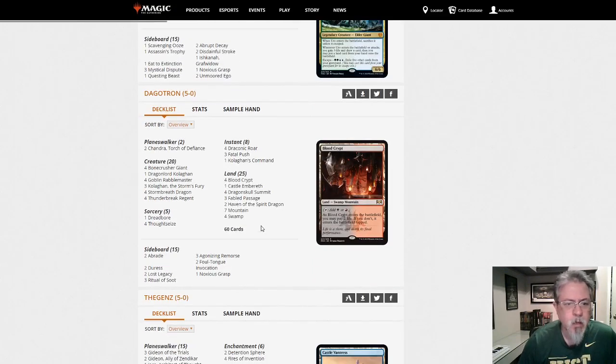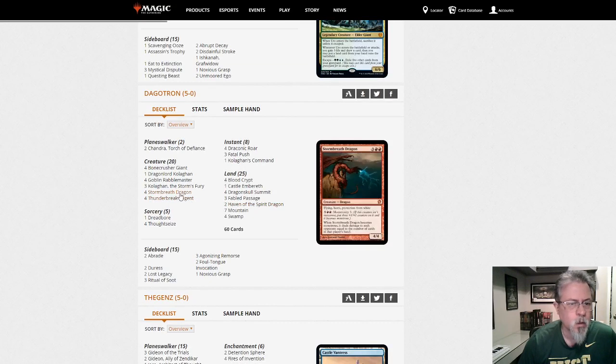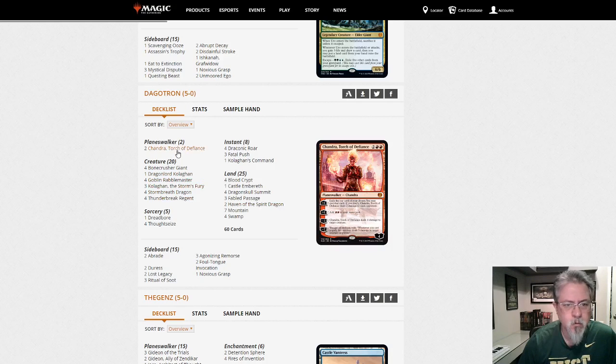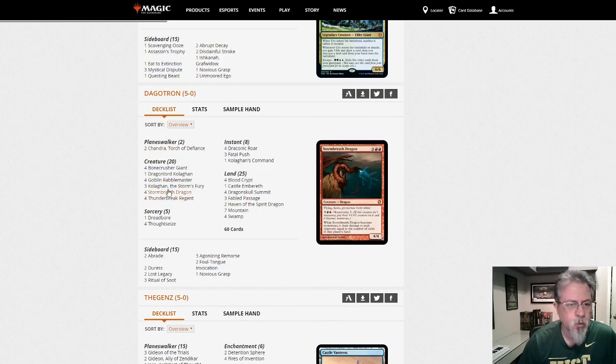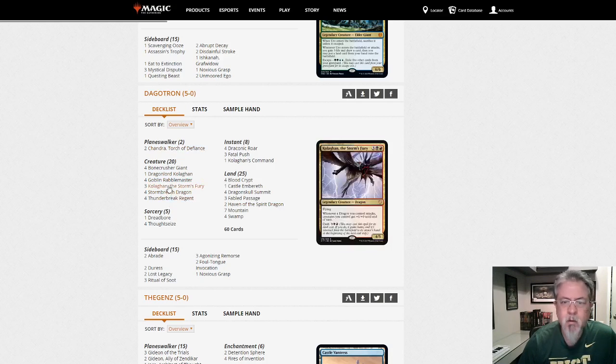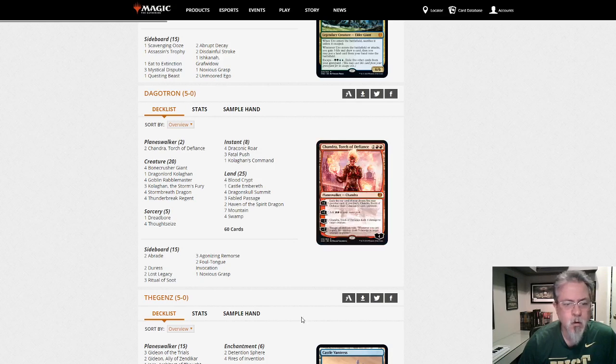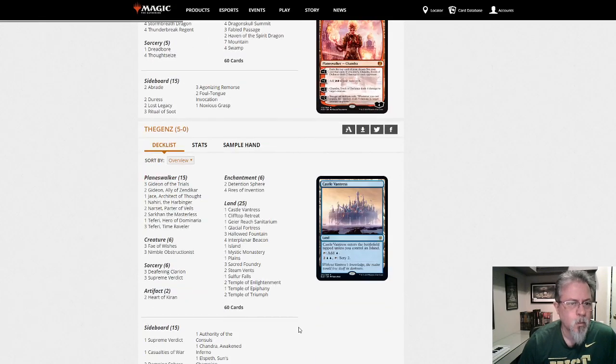We've got another black-red deck here — and my son's gonna love this one. This one is very dragon-focused. Storm Breath. Thunder Break. Kologon. This looks like a fun deck if you can get to your five-drops. Black-Red Dragons. Daggotron. Nice — I like it.